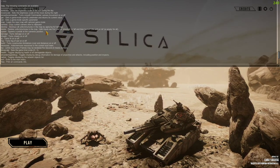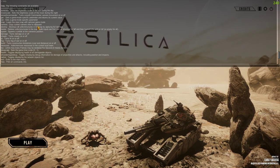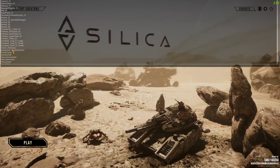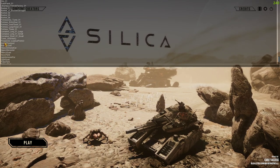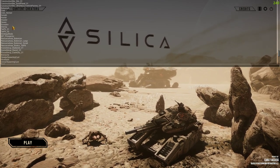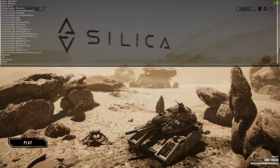'Delete' removes unit structures on the map - valid inputs are unit, structure, or all, and then current, full, or all for empty. 'Spawn' lets you spawn a prefab at the camera position. Typing 'spawn' gives a list of what you can spawn - some don't work in certain maps. There's also old assets like the old harvester, unarmed troop transport, armed transport, fusion reactor, and building sites.